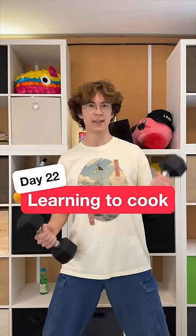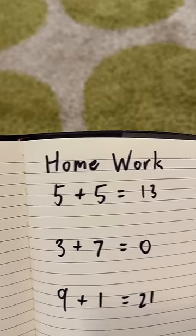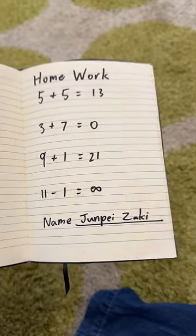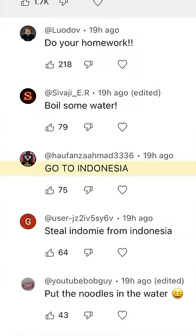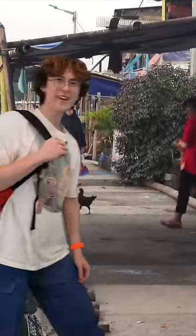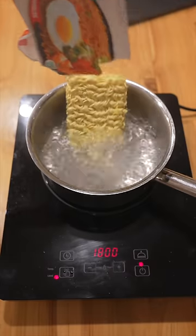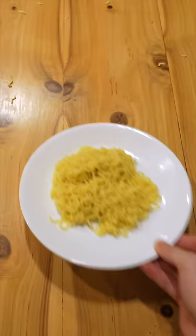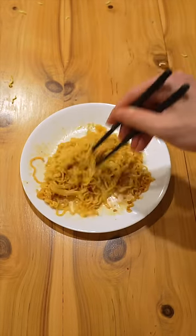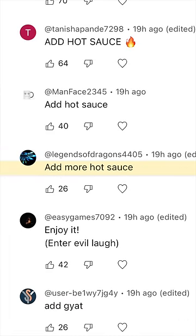Day 22 of learning to cook from my comments. Today's dish: indomie. First, do your homework. Boil some water. Go to Indonesia. Yo, this place is cool. Steal indomie from Indonesia — I have an indomie. Put the noodles in the water. Add one egg. Add the spices. Add hot sauce. Add hot sauce. Add more hot sauce.